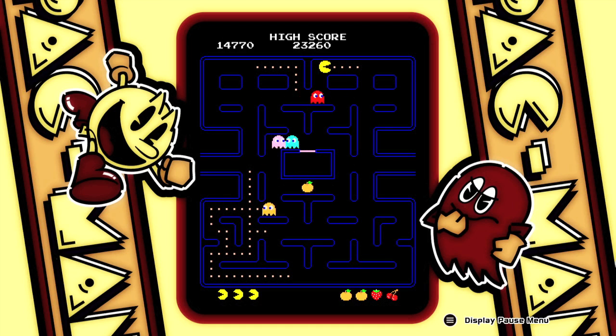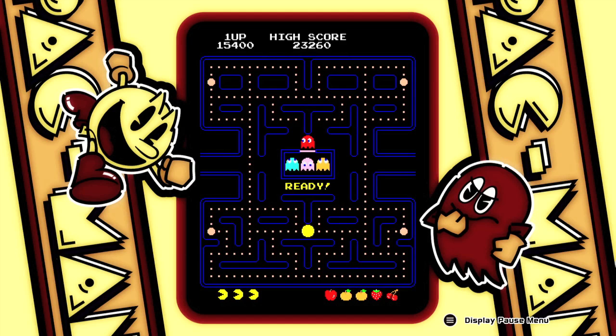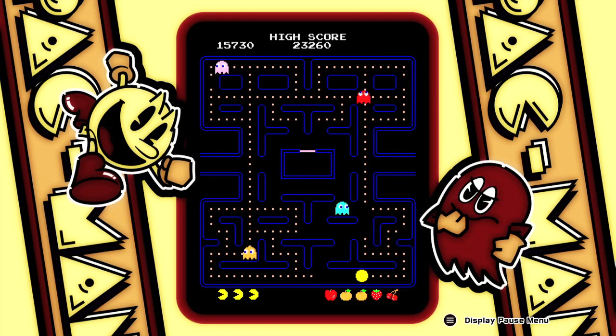Just repeating the same strategy, working one corner at a time. We're going to try to weave out of the way of the ghosts and use the warp zones as best you can — those are a lifesaver. We'll wrap up this corner and then move on to the first apple stage. There are going to be two apple stages, just like the orange, where you only have to get one apple on either stage, and there are two apples per stage, so you have four opportunities in case you miss it.